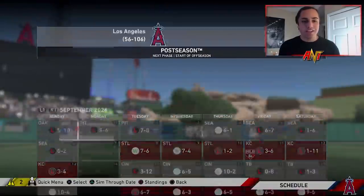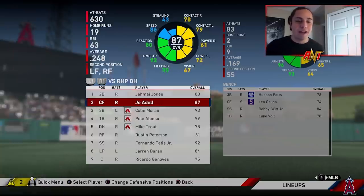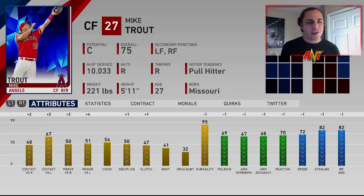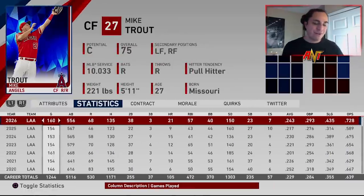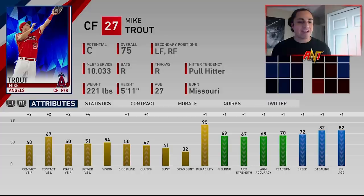As expected, the Angels really weren't good throughout the sim — they didn't make the playoffs once, which is crazy given the team. But we're here to talk about a bad Mike Trout. He was 70 overall when we started, now up to 75 at 27 years old — essentially from his rookie year to present day. He was an extra base hitter, but his contact versus lefties and hitting stats across the board really didn't go up much, maybe one or two per season. Fielding and speed were going down every year.